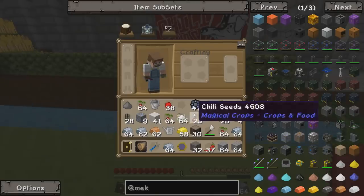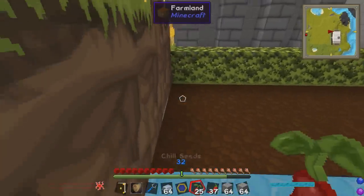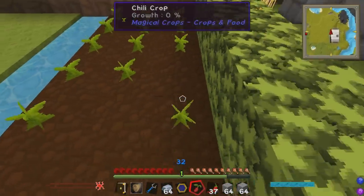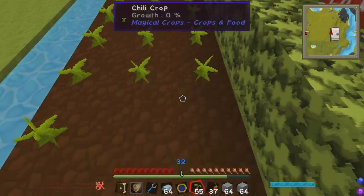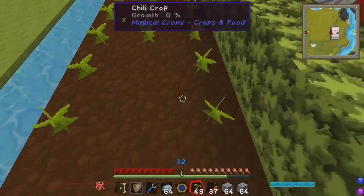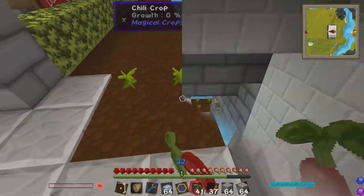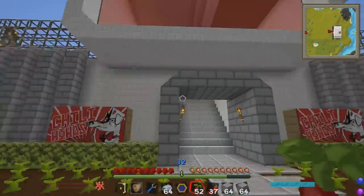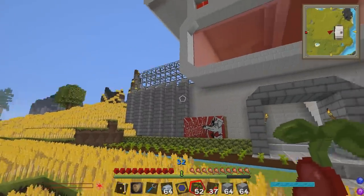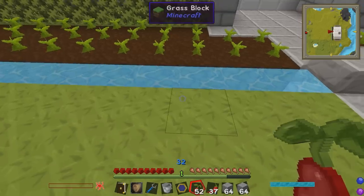I've got plenty of chili seeds to start putting down plants, even outside the front. These are going to look great when they start growing - I just can't wait to see all these chilies outside the front of the office. That's the front gardens taken care of, but we still need to fill up these big greenhouses with loads and loads of chilies. So I'm going to get a bucket full of water and start putting down some places for us to grow chilies.